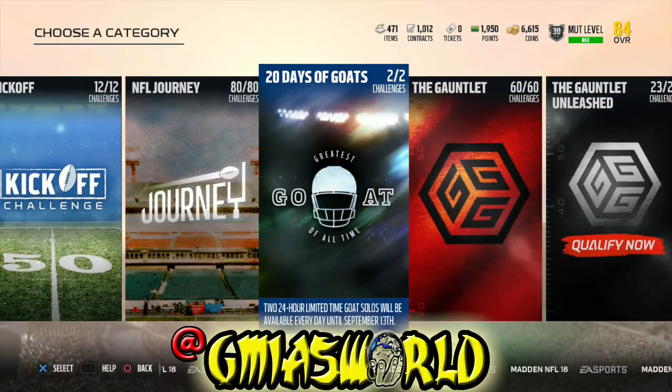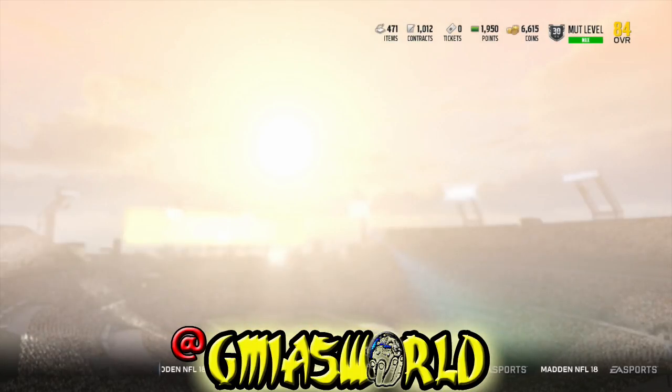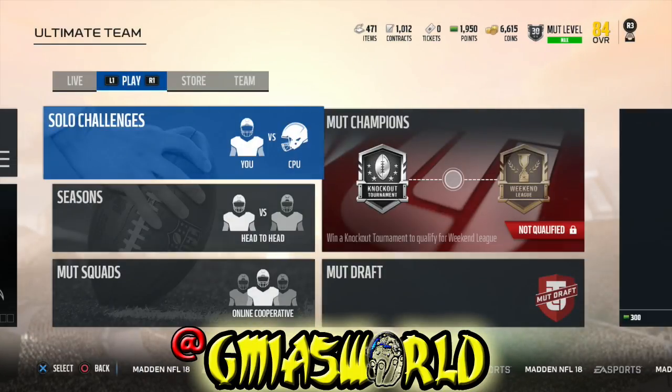These goats are non-auctionable, so you might want to put them into a set and possibly spend another $20 to get another goat. You don't have to do it. It was very hard for me not to spend the money because I could have had Randy Moss way faster. But I wanted to grind it out — I did every solo challenge and bought the remainder in the auction house.